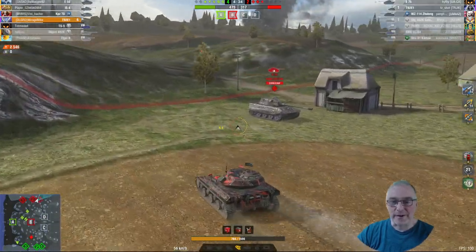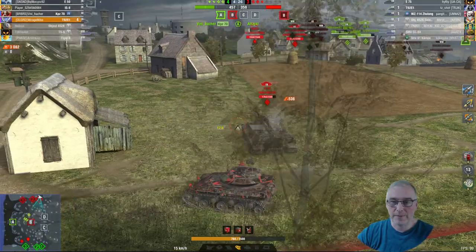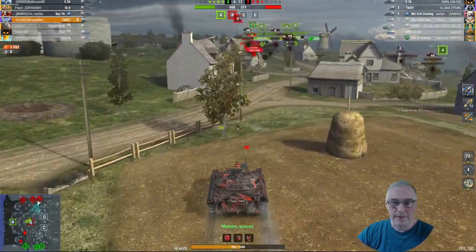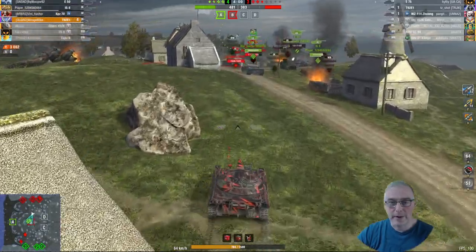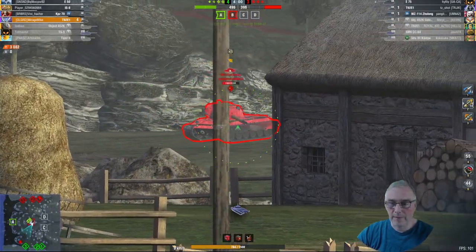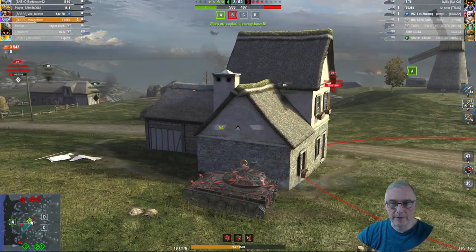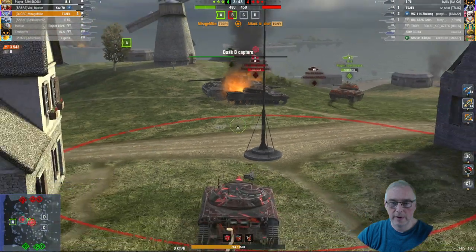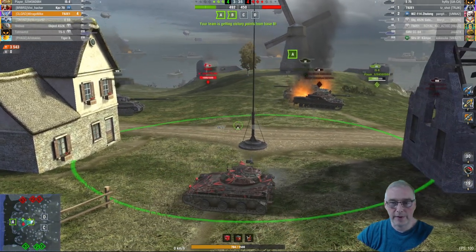There's an E75 over there that looks AFK. We are six versus four. I'm going to put some shells in the back of him. Put another shell into the Object 452 — nice finish, ammo rack. Five versus three, four kills on the board. We're looking good for the Radley Walters if we can get the next three. It's four versus two, they've got a lot of HP. I'm going to leave the E75 and go forward to help. Did they have two T92s? I just didn't see that to start with.